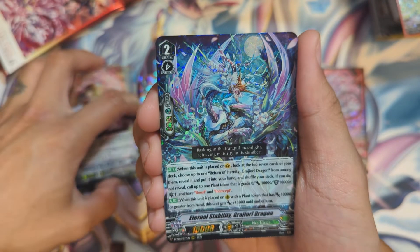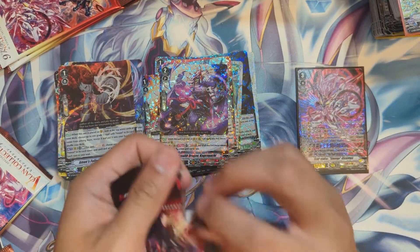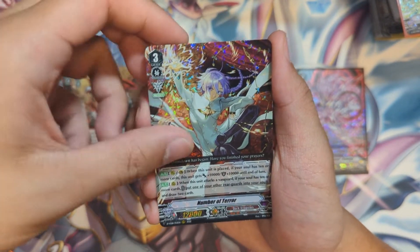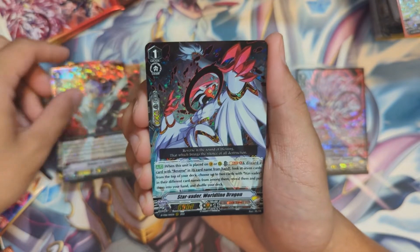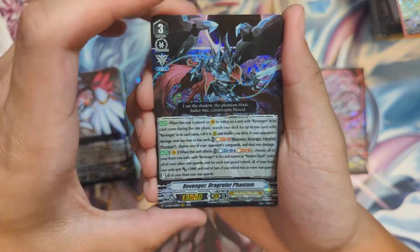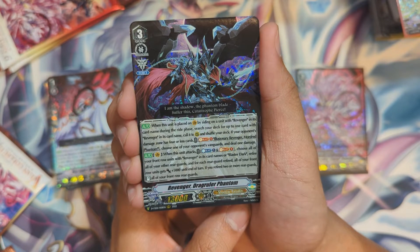Next: Eternal Stability Grabs Your Roll Dragon and Amon's Follower Atrocious Blow. I'm really sad — still not over how awkward Amon Reverses in the Amon deck. We have Flavia, Craving Claw — good reprint — Number of Terror, a lot of people like playing this in Dimension and Darker regulars decks, and World Line Star Vader World Line Dragon. Revenge of Drag Ruler Phantom — lots of text.